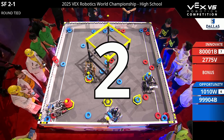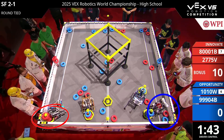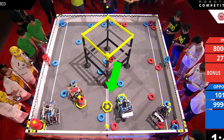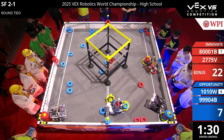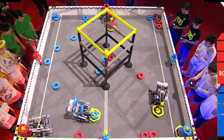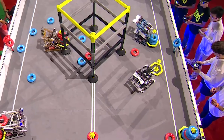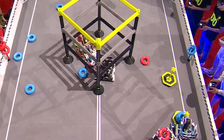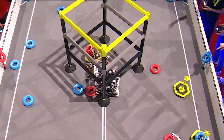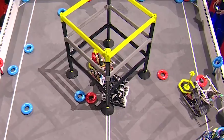Right off the bat, the Red Alliance wins the auto and secures the bonus. Each alliance takes control of 1 positive corner, but only 4 out of the 5 goals are in play. As the clock hits 1:30, both alliances start putting up wall stakes. That's when 1010W takes control of the 5th goal, giving Blue a 1-goal lead. At the 1-minute mark, 1010 abandons the goal and heads to the center, aiming for an early tier 3 climb to secure the match, but 2775V is waiting, ready to defend.